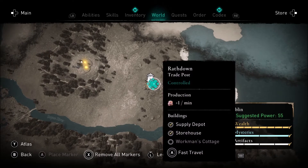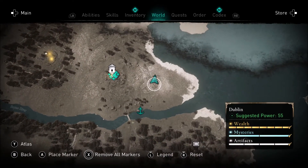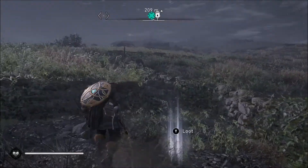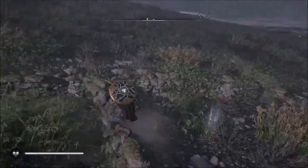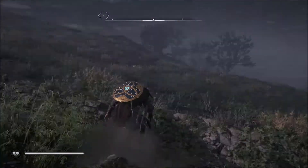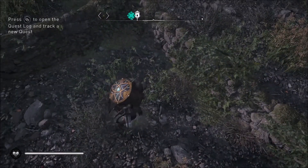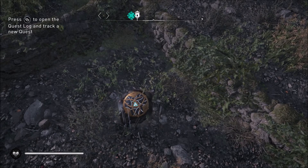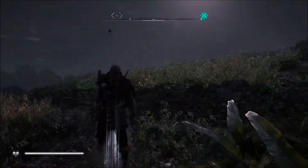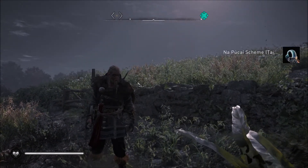Then you come all the way up here, just off from the Raftown trade post, just in these crops of fields here. There's a bit of wall and things, and if you've got the Horde map it will highlight up so it's a lot easier to see — it's just down the hill a little bit. And that is the Dublin Horde map.